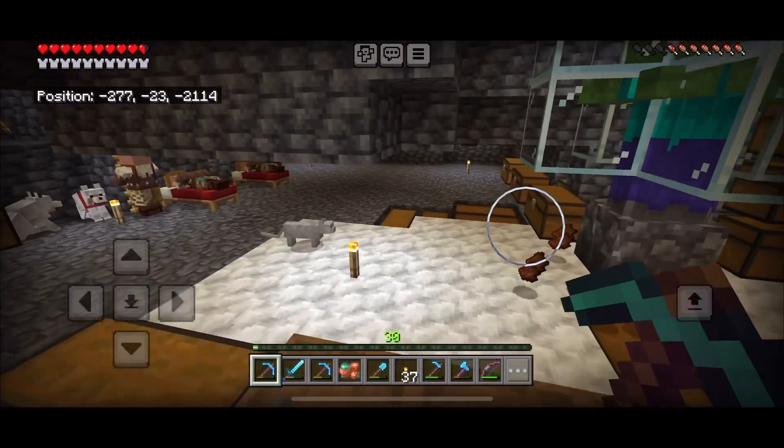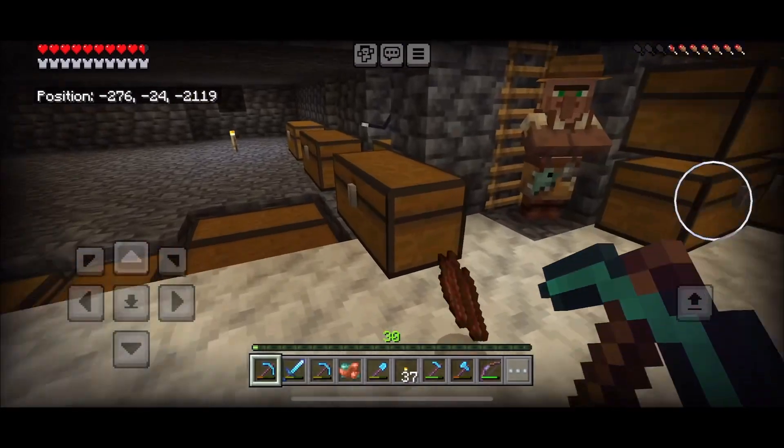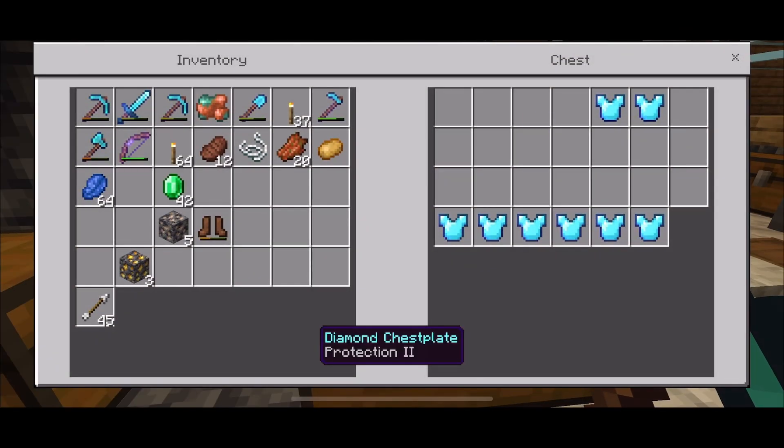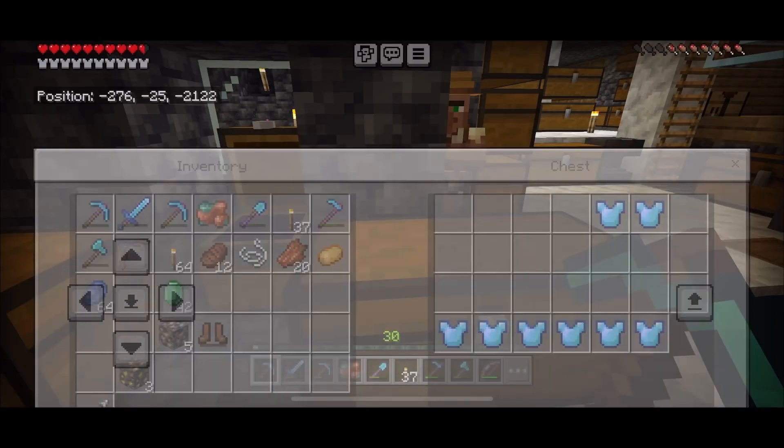Not bad — enchanted diamond chestplate, Protection 2. Go stash him in the chest. I thought it was my other guy; he has Protection 3 with Thorns 1. Pretty stoked — not bad for some diamonds, seven or eight diamonds.